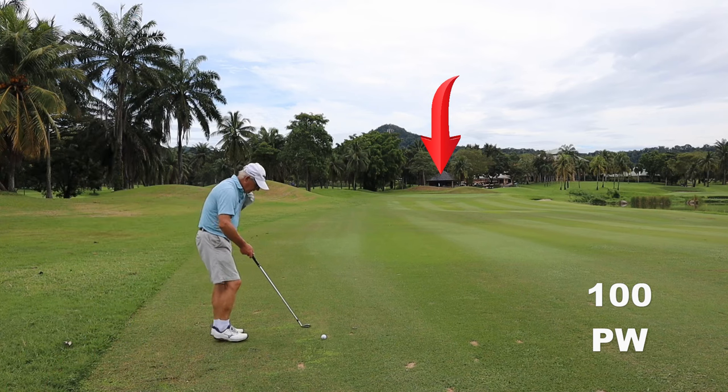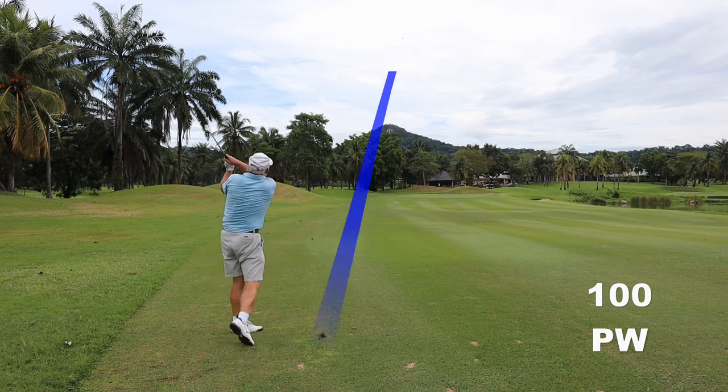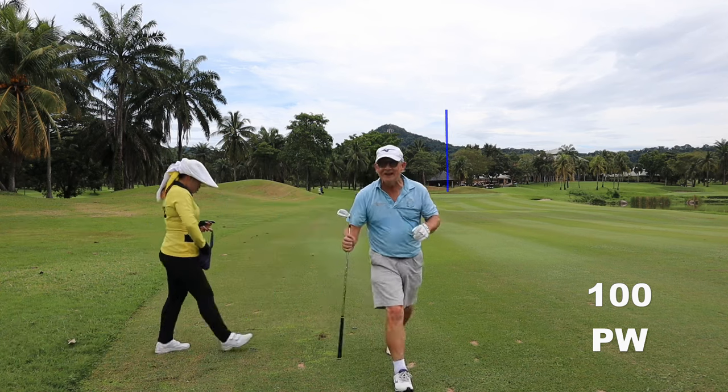I've just been told that the green is up and down. What that means is the front half of the green is into the grain, the back half is down the grain. Going long is not an option because the ball just won't stop. What we need is something on the front, to give us that uphill putt.